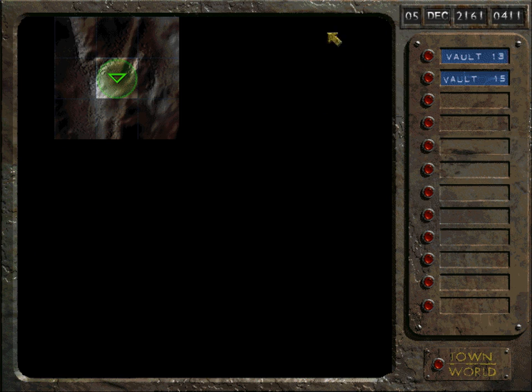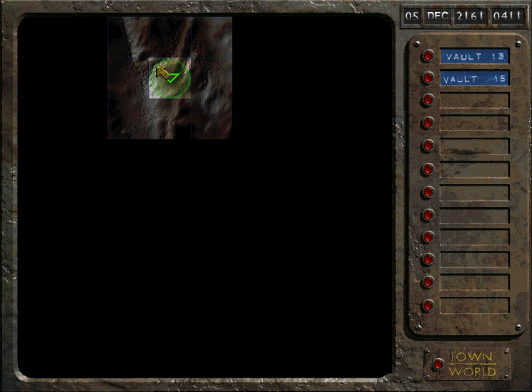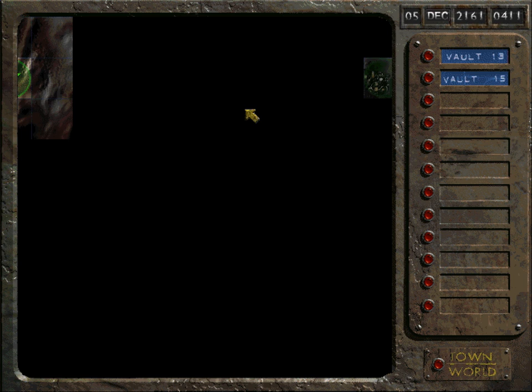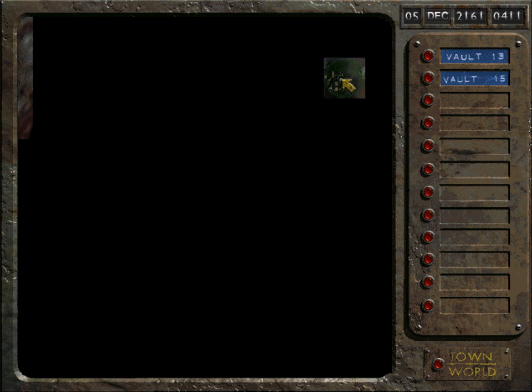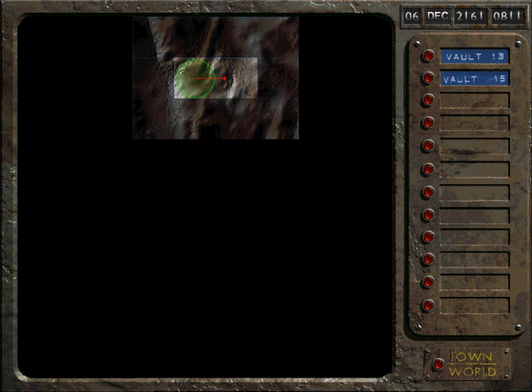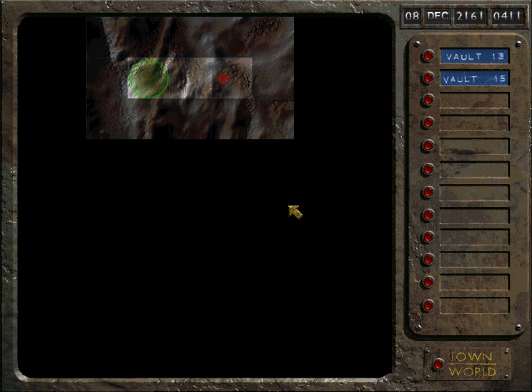Okay, so this is our map. The world in Fallout is not that big actually — the world in Fallout 2 is much bigger. Most of this map is still black because we haven't been to these areas, so we don't know what to expect. We only know this one location. One thing very specific to this game is that during your travels, sometimes you have random encounters — like this one.